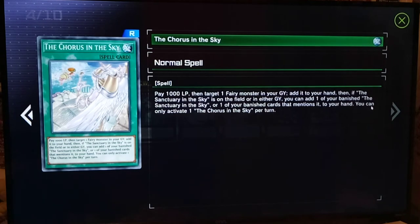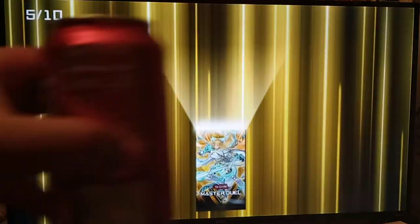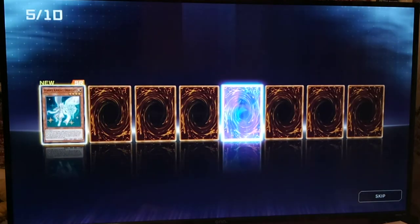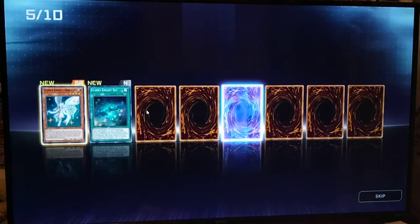Coarse in the Sky — pay a thousand, target a fairy monster in your graveyard and add it to your hand. Then, if Sanctuary in the Sky is on the field or in the graveyard, you can add one of the banished cards that mentions it to your hand. You can only activate one Coarse in the Sky per turn. Starry Knight Batail — the Starry Knights are Fairy, so they're probably a combination of Fairy and Dragon. Shell Rocket Dragon seems to support links.